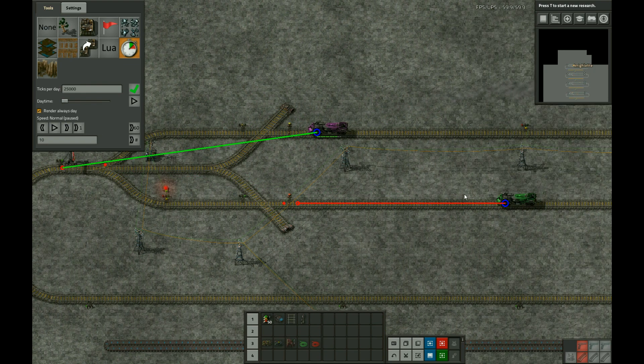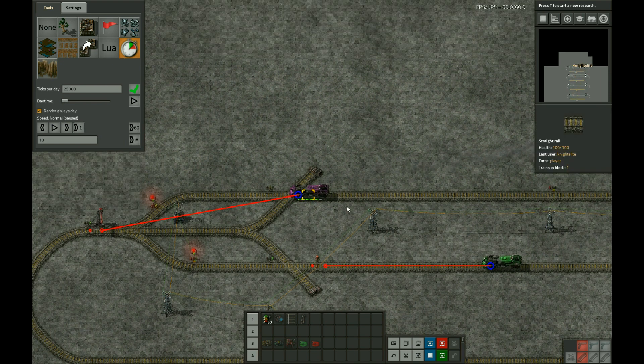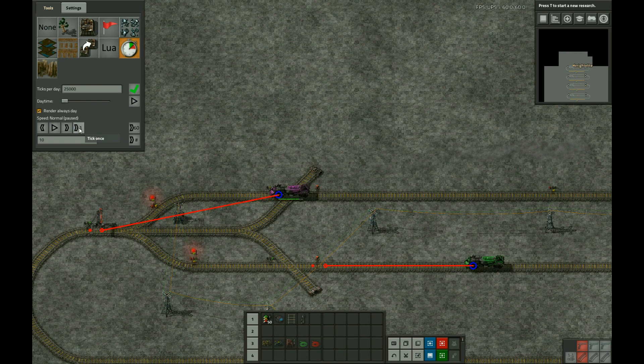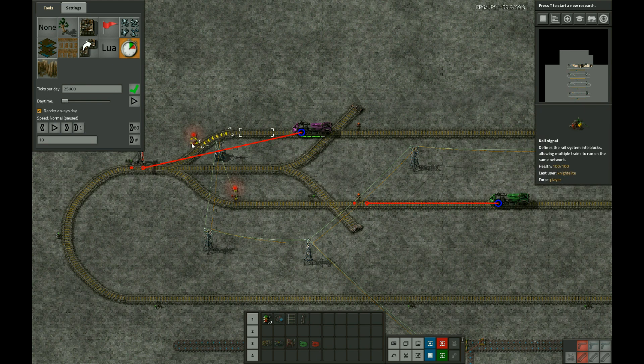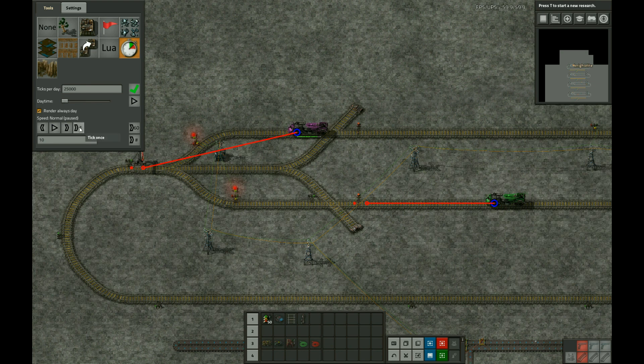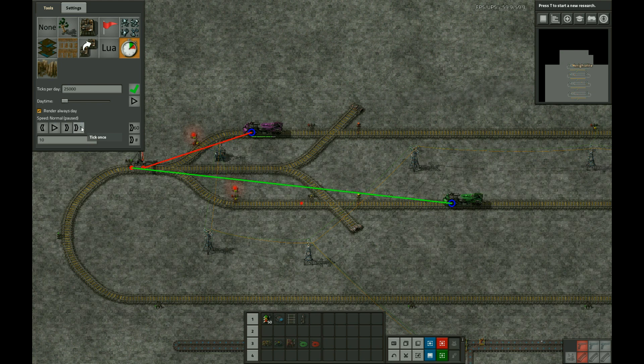Note now the bottom train starts braking at the chain signal — that's what we'd expect since the block is currently reserved. But now the top train has started braking for the station. As soon as the top train gets to the space between the circuit-controlled signal and the regular signal, this signal turns green. Next tick, the bottom train is now moving again because this signal block is now unobstructed for it — and it also continues past the circuit-controlled signal for the same reason as before.